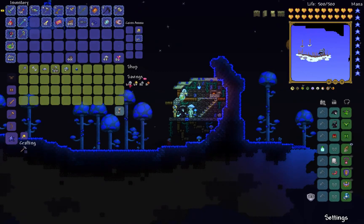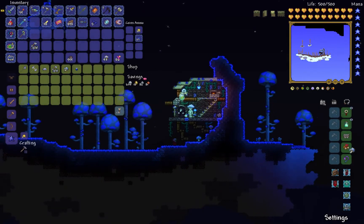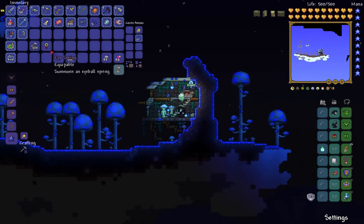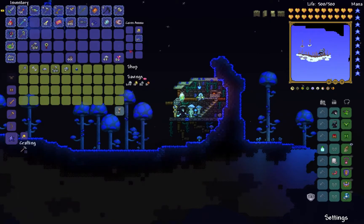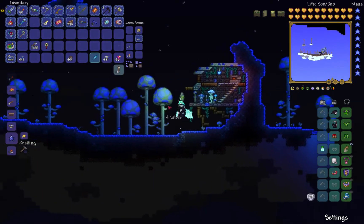It costs a platinum - I'll go ahead and buy that. And right here, the strange glowing mushroom - it's a baby truffle pet. My pet is currently the ice spring, but let me get the strange glowing mushroom - there we go, now I have a pet truffle that follows me around. The final item he offers is the dark blue solution, which spreads glowing mushrooms. That's actually going to come in handy here - I'll buy a stack of this because if I'm going to create an underground mushroom biome, this will help speed things up.